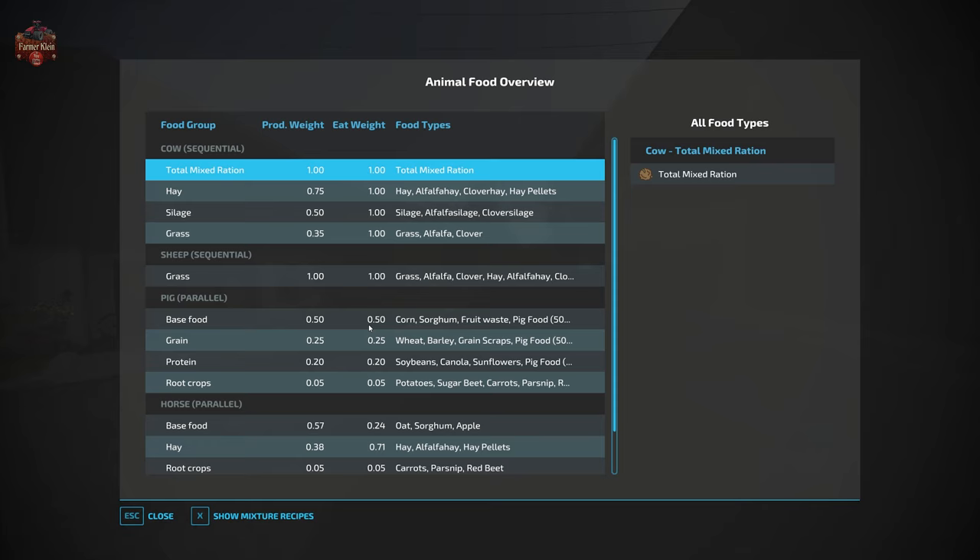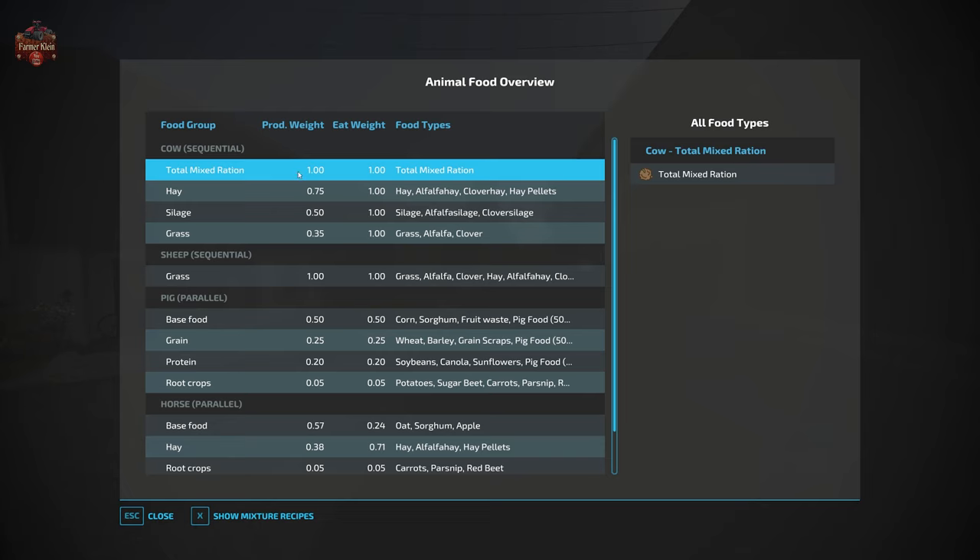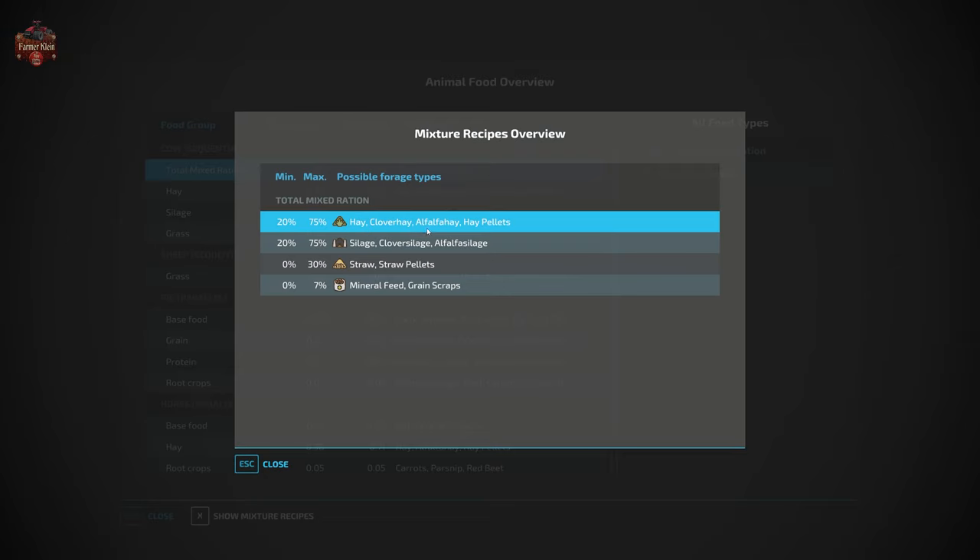We're looking at the animal food overview mod in the basic map version first. Cows are sequential feeders — they eat the best food first, then move down the list. Best food at 100% effectiveness is TMR, made from hay/clover hay/alfalfa hay/hay pellets, silage/clover silage/alfalfa silage, straw pellets, and mineral feed or grain scraps. Hay is next at 75% weight, covering hay, alfalfa hay, clover hay, or hay pellets. Silage is at 50%, covering silage, alfalfa silage, or clover silage. Then grass, which includes alfalfa or clover. You don't need to fill all of these since feeding is sequential.